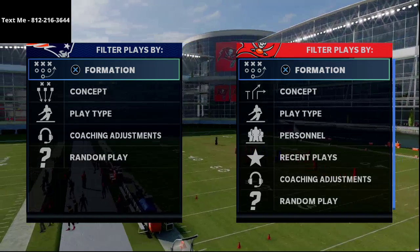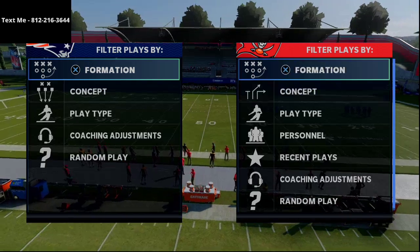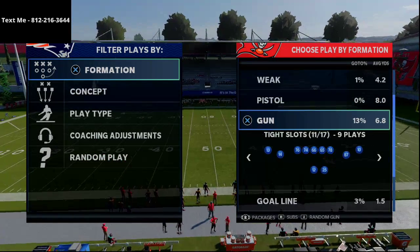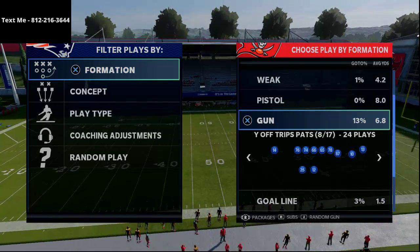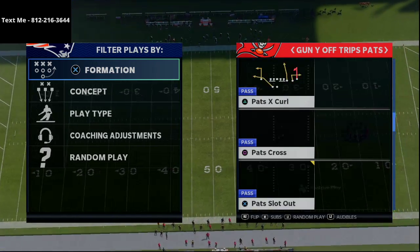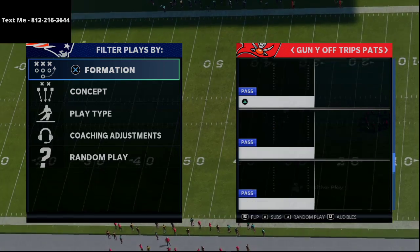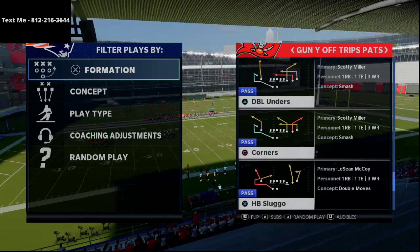I wanted to talk about cover two — I think we might see a big shift in the competitive world toward cover two and cover three invert. Those are the two primary zone coverages I see most of the time. This video is from the Y off trips formation, and the play we're going to be looking at is halfback Sligo.